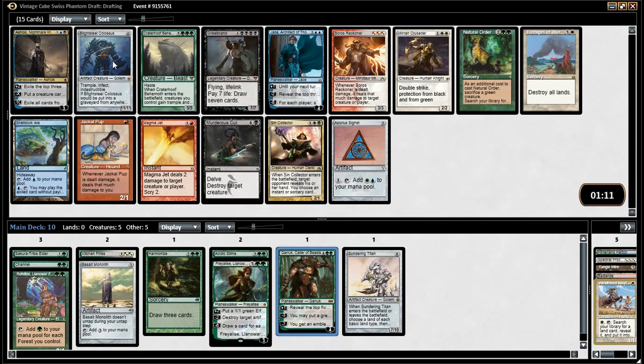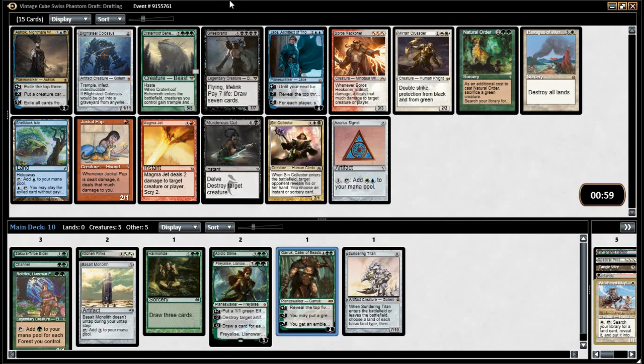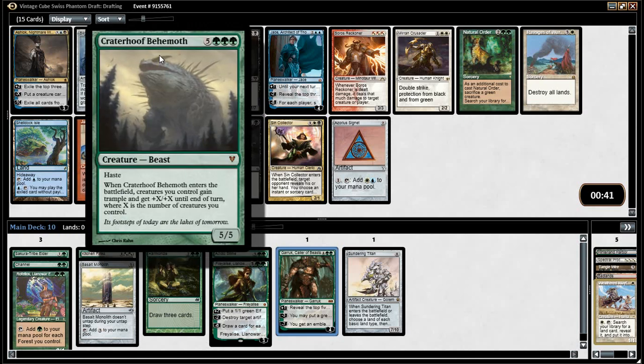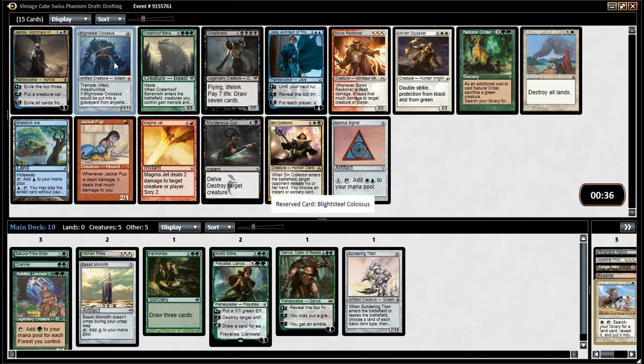We get a Blightsteel Colossus and a Craterhoof Behemoth, which is better for us. Natural Order — we want the Natural Order with the Craterhoof. The problem is, when you're ramping, do you want to cast this on turn... I mean, it's still a 5/5 haste. Yeah, it's a 5/5 haste, but would Blightsteel just be better? Actually it's at least a 10/10 haste. I just don't see how we're going to have that many creatures in play for Craterhoof to be good.